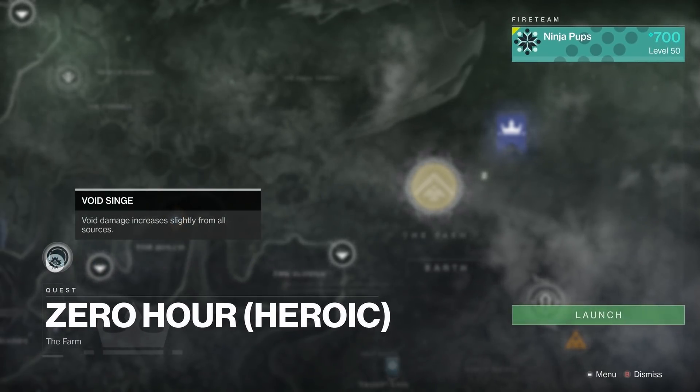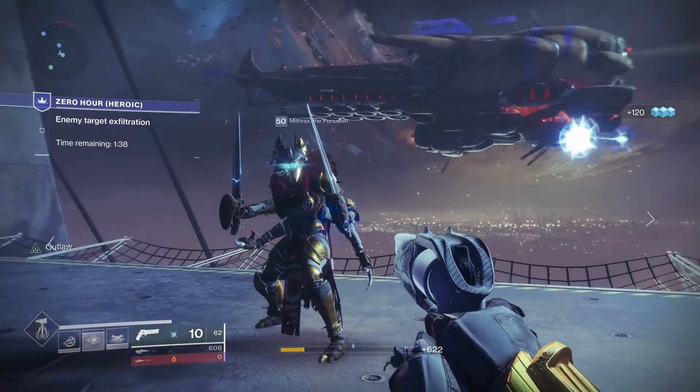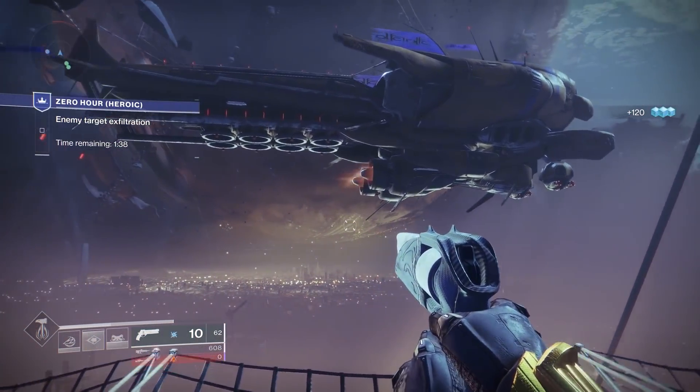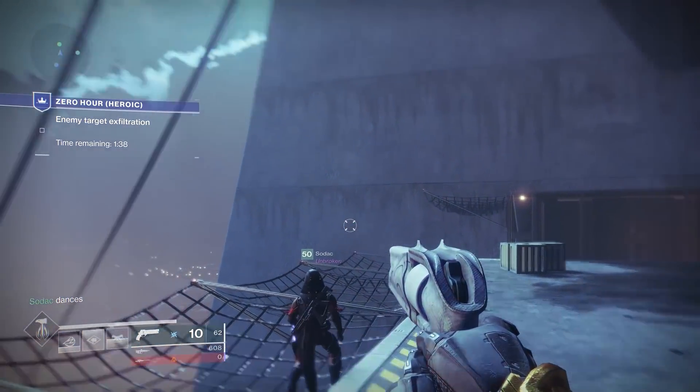Heroic brings along one weekly singe modifier — this week it's void singe — and it bumps the enemies from 690 to 700. But unlike the Whisper mission, it doesn't just make the enemies tougher; it introduces entirely new puzzles and completely new huge sections of this place that you wouldn't see in the normal version.